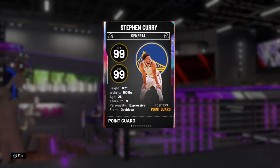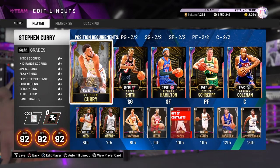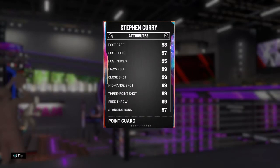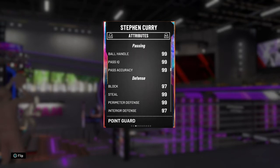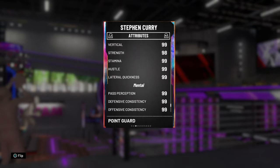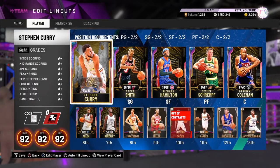Steph Curry has almost every badge — he's missing only two or three, one of which is Steady Shooter. His stats are incredible, 99 almost everything. His standing dunk is 97, with great ball handle and passing, great defense, and perfect speed stats. He is absolutely the top card of these seven.